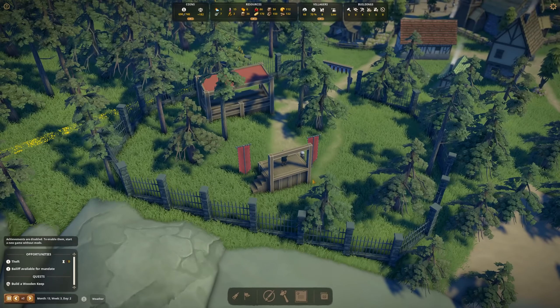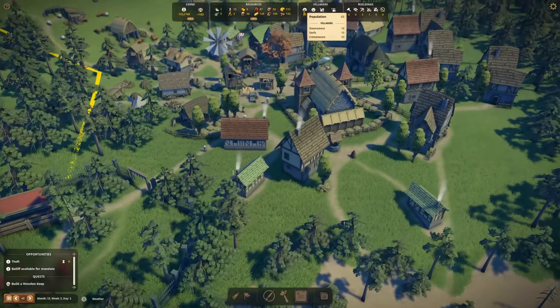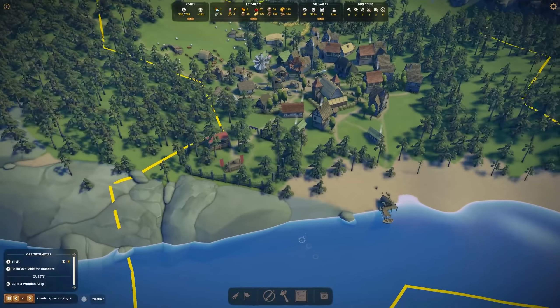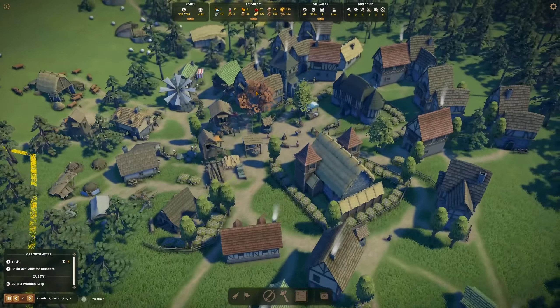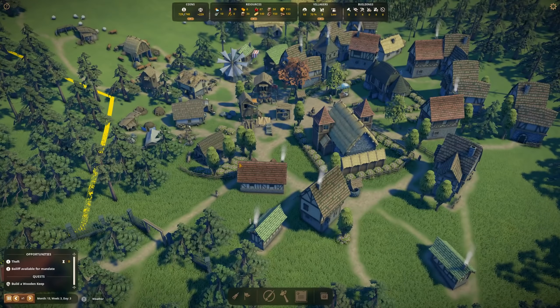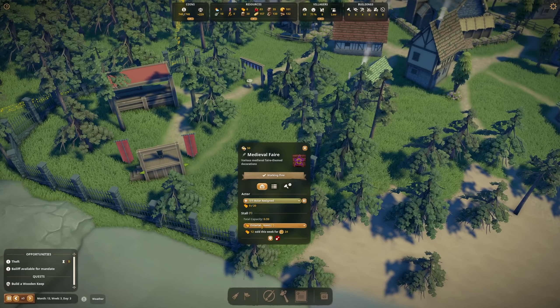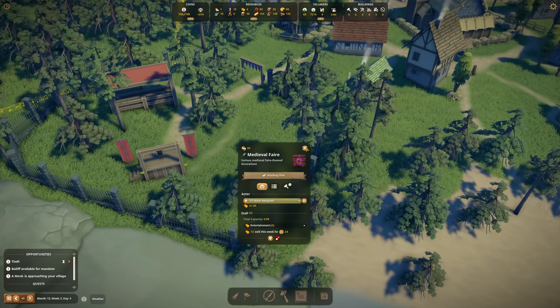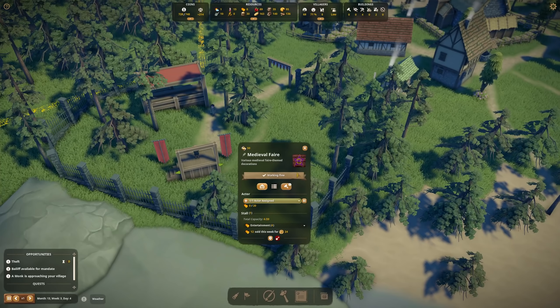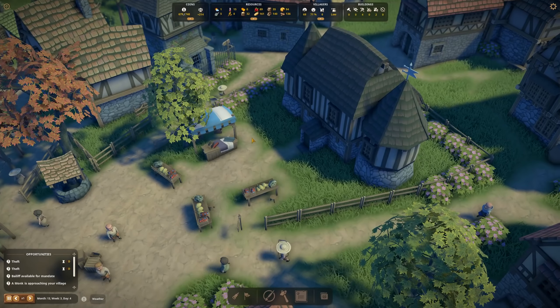For now we'll keep it simple, and I think with the next month we should be able to get our first citizens. Entertainment is sorted. Since it's only the one stage, I might think about a second medieval fair in the city center because walking distances are quite long. Also, I didn't know entertainment can be sold — it's another source of income! We got 12 sold this week for 24 coins. Since we're constantly at zero entertainment stock, we'll definitely need a second stage — one is not enough for everyone.